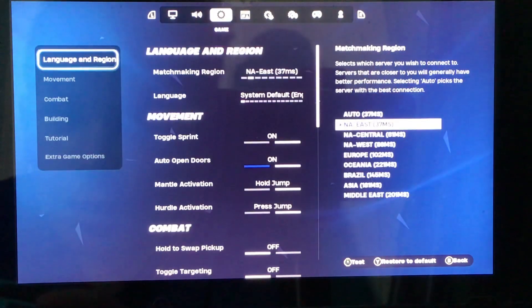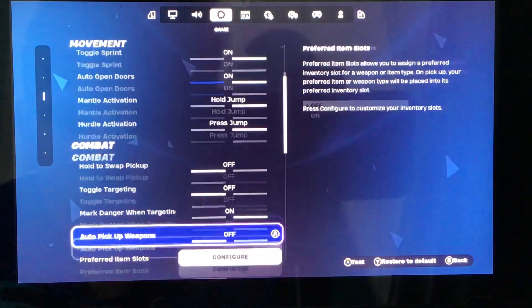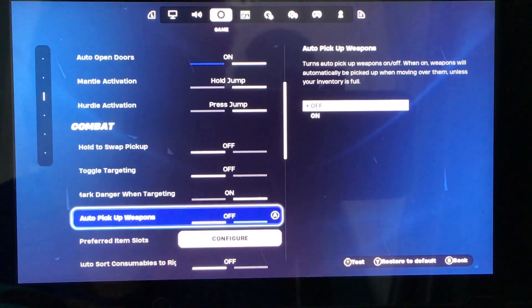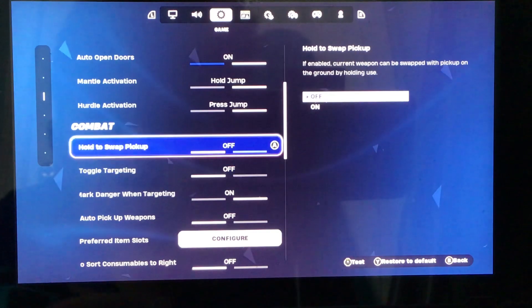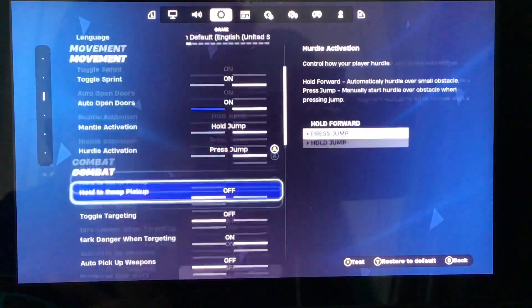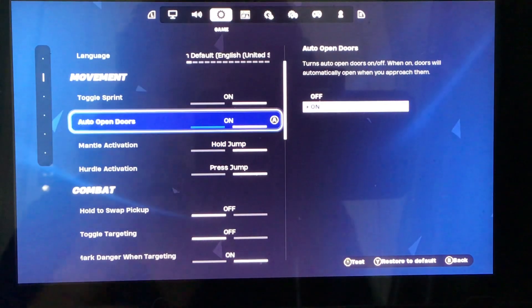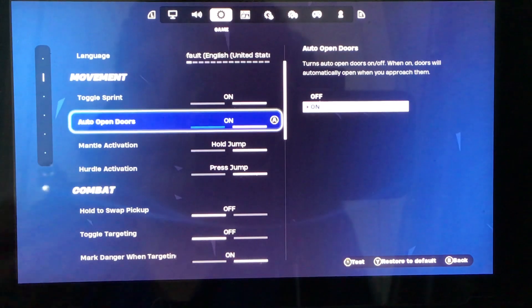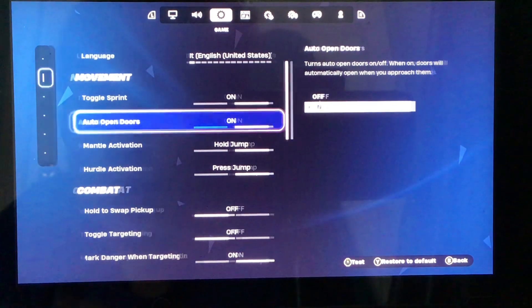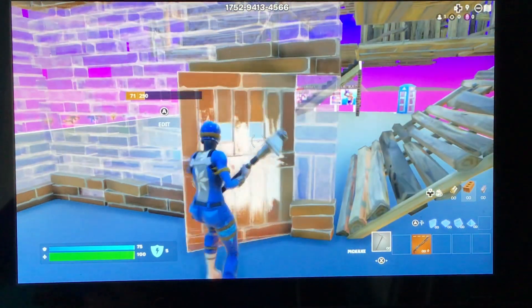Go over to this settings menu. Auto open doors — you probably want to have that on. So when you're editing and you accidentally select the wrong tile, it goes like that, and you don't have to open the door yourself.